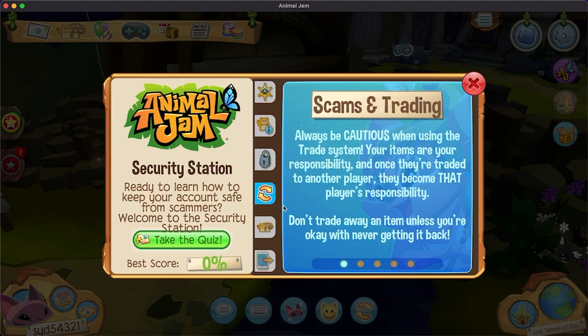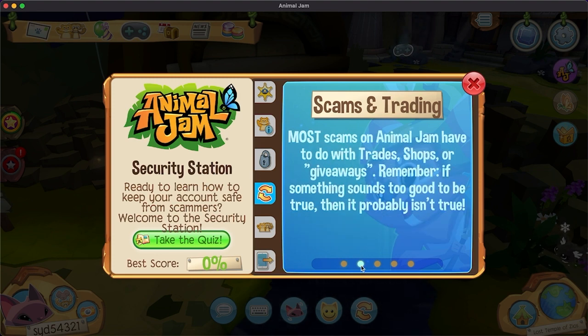Scams and trading: always be cautious when using the trading system. Your items are your responsibility, and once you trade to another player they become that player's responsibility. Don't trade away an item unless you're okay with never getting it back. That is important. I've heard horror stories of scams where people think, 'Oh, I'll borrow your Rainbow Name Tag pet for the expedition' — if that's not happening, it's not happening. Most people wouldn't trust me to borrow a rare pet because they don't really know me that well.